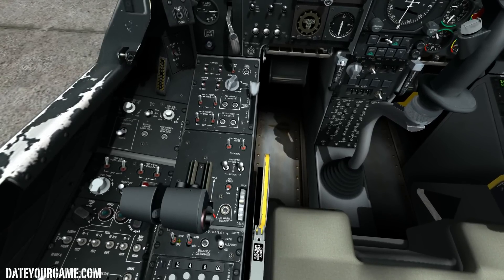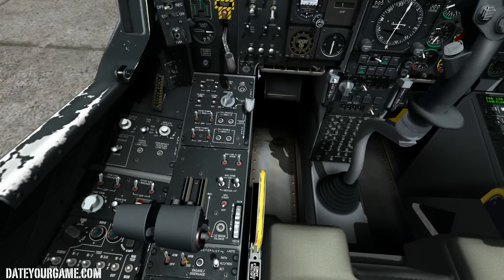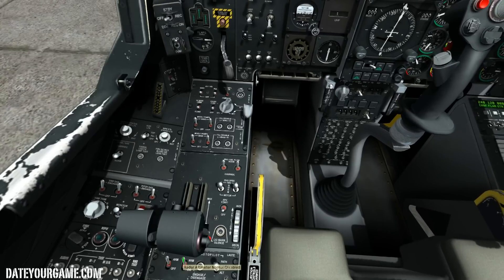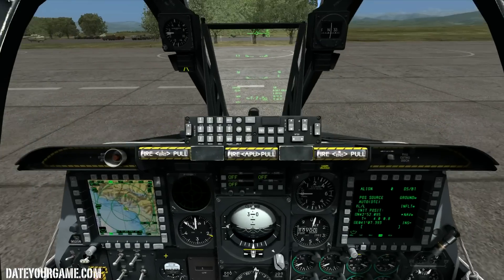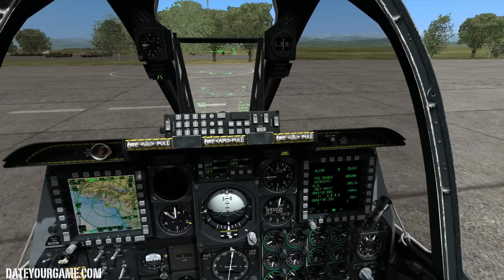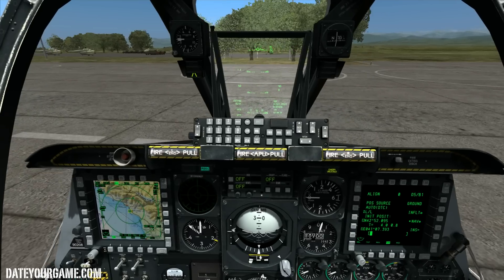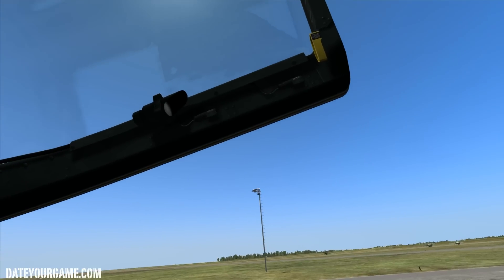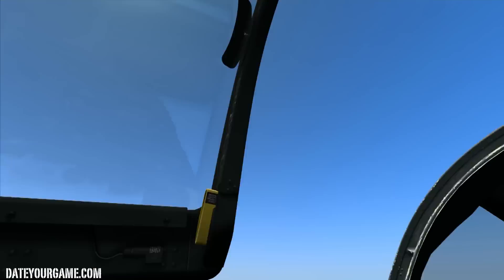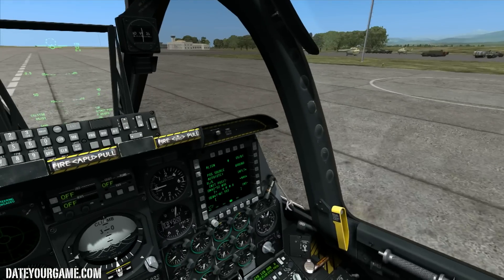These switches are the EAC and the radar altimeter. I activate the EAC — yes, I was right. Now I activate the nosewheel steering with the Insert key to control the wheel in front, and press Ctrl+C to lower the canopy. And there you have it — pretty much all the warnings are gone and we're set to take off.